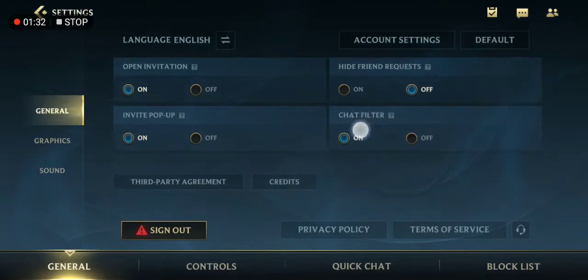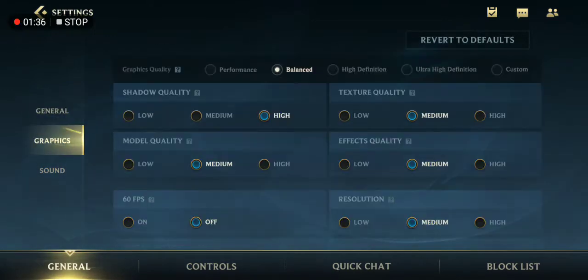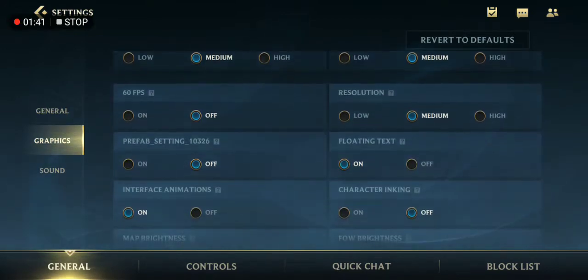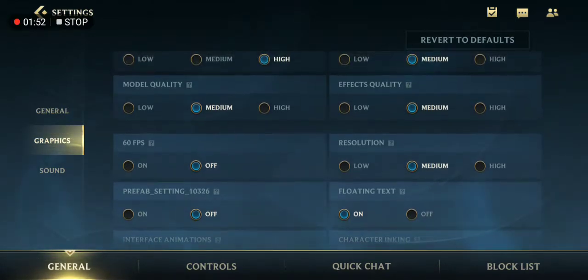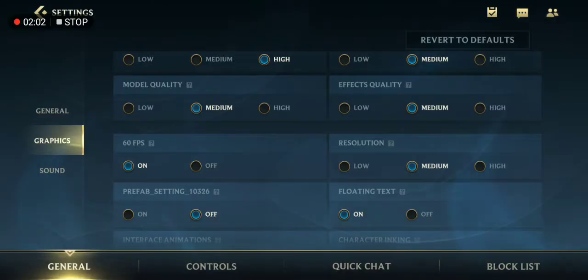First you need to go to Graphics, then look at the FPS. As you can see, my FPS is off, so it's 30 FPS — you will be locked at 30 FPS if the 60 FPS option is off. That makes it a little laggy and causes delay when using skills or movements. So you're going to turn on the 60 FPS.